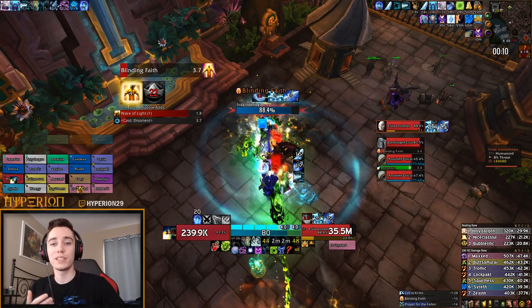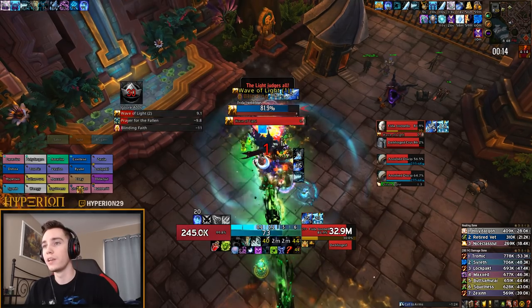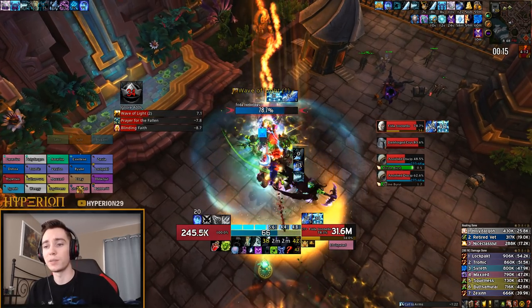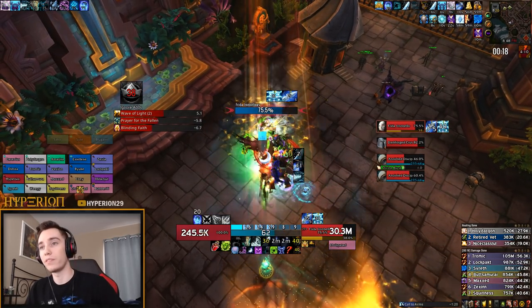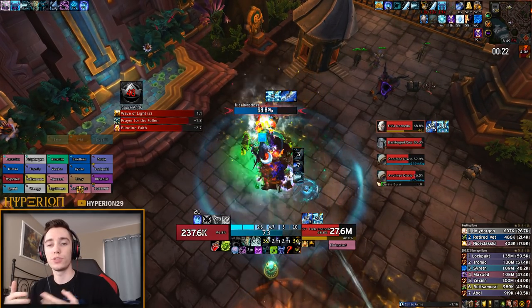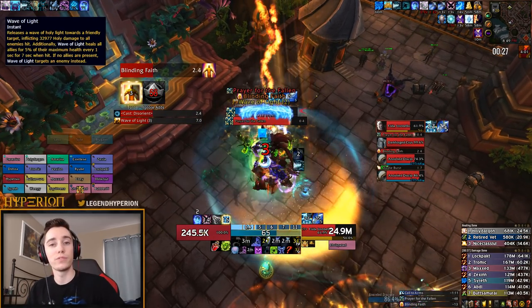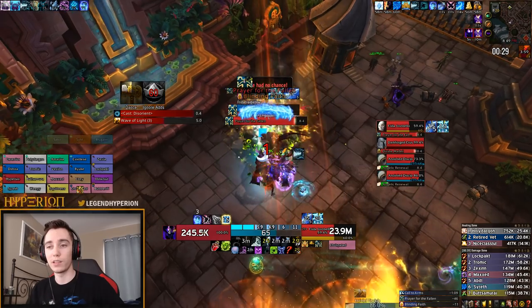On Champions of the Light, obviously a very easy boss fight, but there are essentially two things that you can mitigate. The first one, which is probably the less impactful one, is Wave of Light. Whenever you get hit by this wave that usually travels towards one of the adds, you end up getting a dot. If you AMS before getting hit by the wave, you won't get the dot.